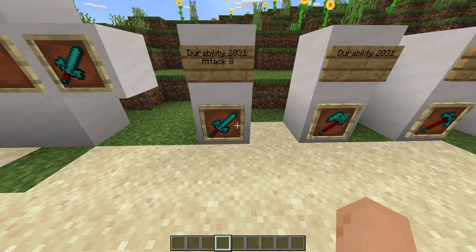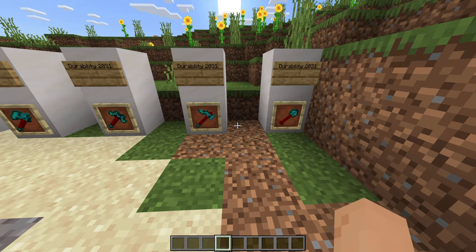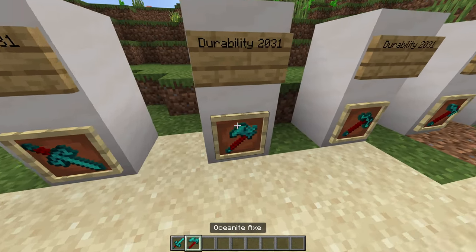The sword does eight attack damage with a durability of 2031, and the rest of the tools also have a durability of 2031. They do give you some pretty cool buffs too.